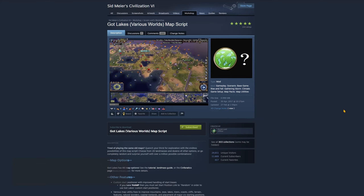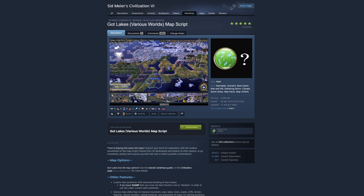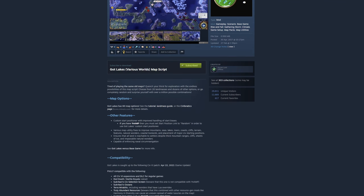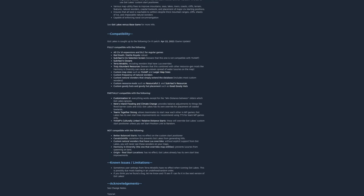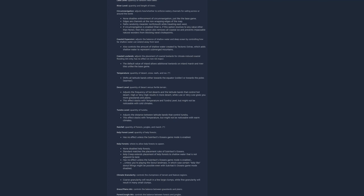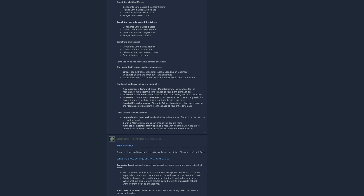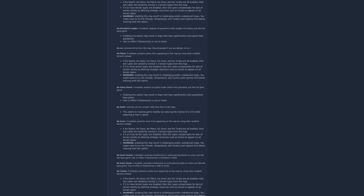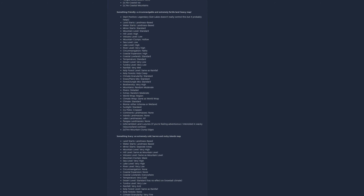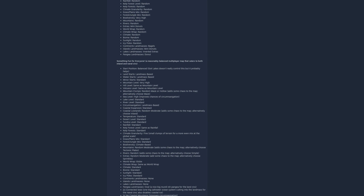Next up, the second map mod: Got Lakes. The name is a little misleading — this is an incredibly versatile map script with an insane amount of customizability. If you want to create truly insane maps because you're bored with anything that looks even remotely normal, this map script can deliver and then some. There are so many options to play with that I'm considering making a whole separate video just covering this mod. It's pretty much the most insane map script I have ever seen — not just in Civ VI, but in any Civ ever.